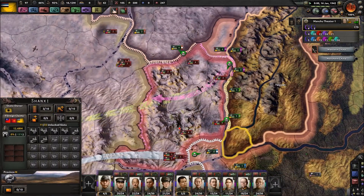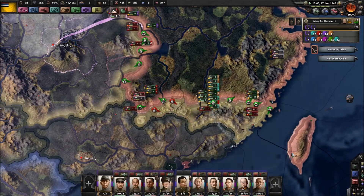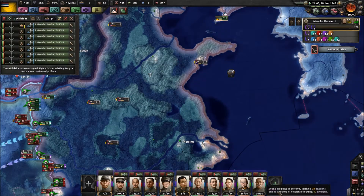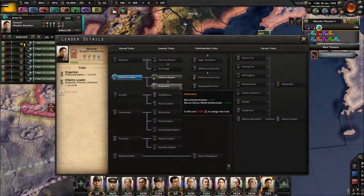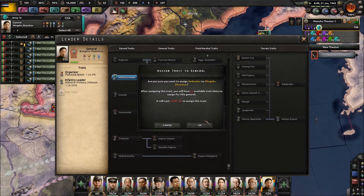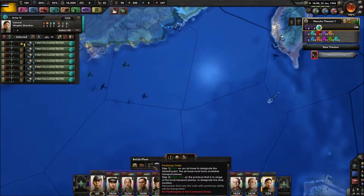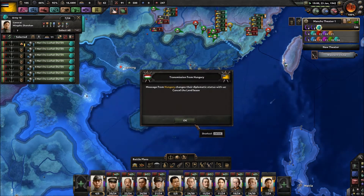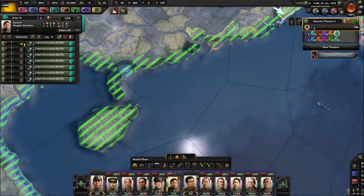We're going to have these two units smash through here — it's going to be a full balloon push everywhere. Now those marines are done; we're going to give them a marine commander, this guy right here. These guys don't actually count as the kind of special forces, so we're going to give them the entrenchment bonus — they're going to need it later. We're going to get them a naval invasion order from here to here, and send these guys from there to there.